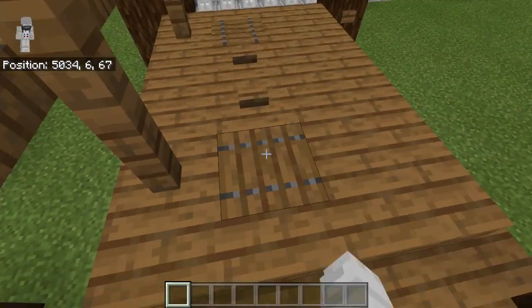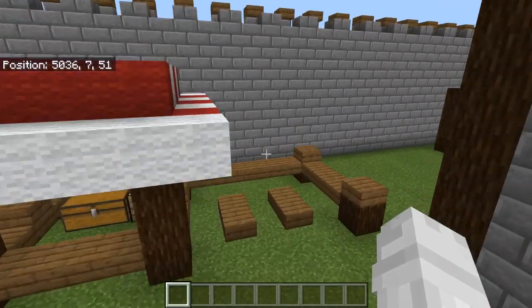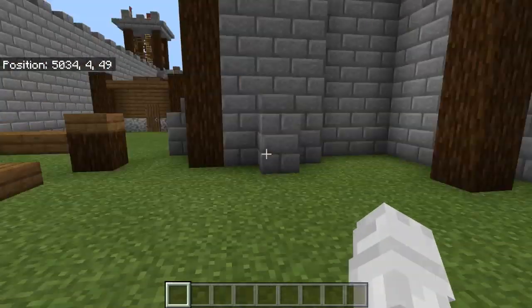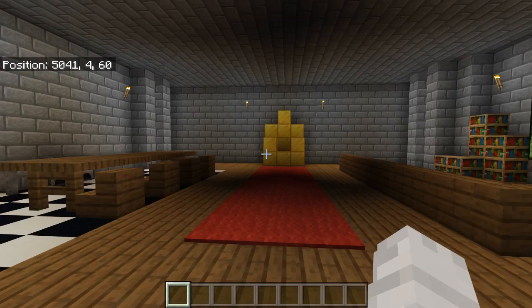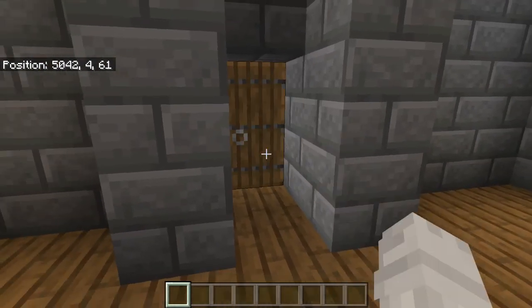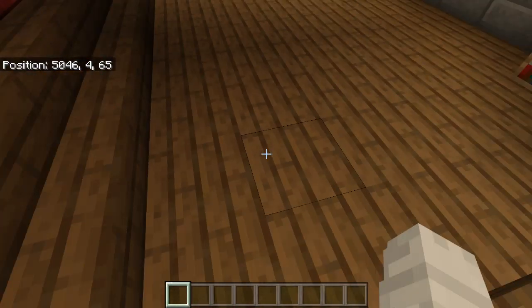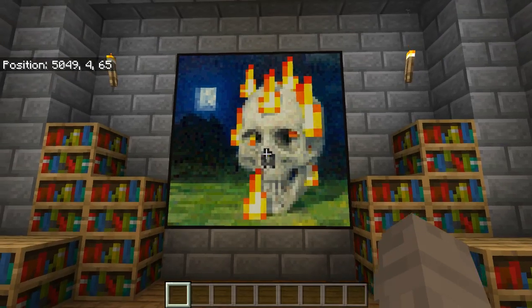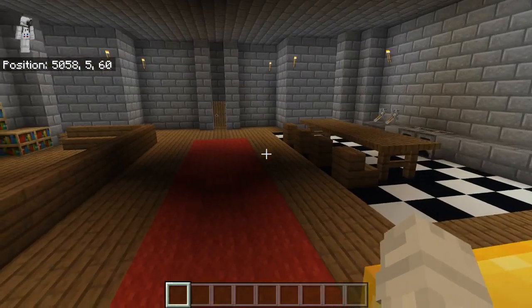Something else is that I've got another mini market stall over here. And then in here is the castle keep — castle keeps are usually dark, so that's what I've sort of done here. We have a nice relaxation area over here, and we have some books.